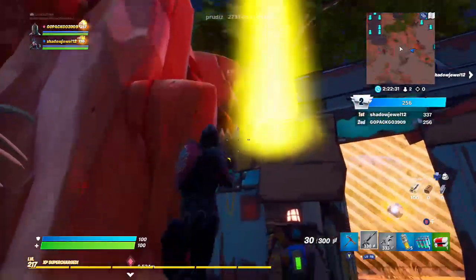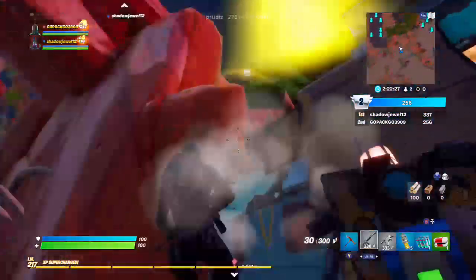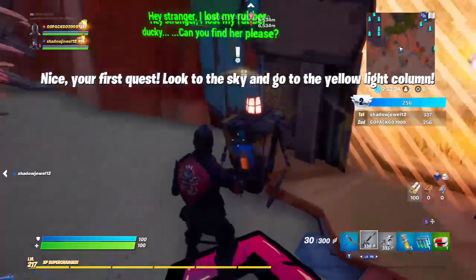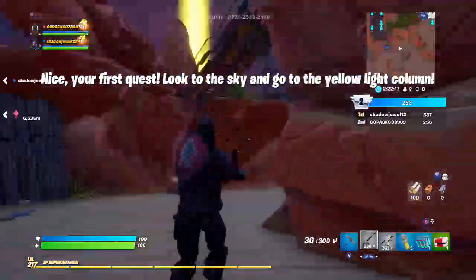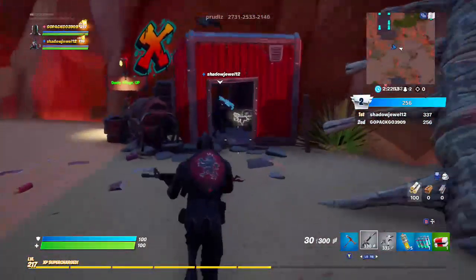I'm going new style because I miss it so much — I don't care if there are zombies. Press the button to talk. Press the button — that's your first quest. Look in the sky and go to the yellow light column. There's a chest in here.